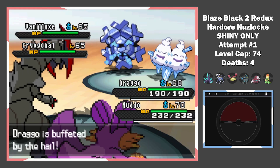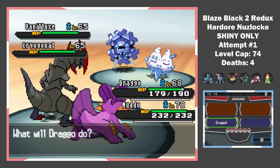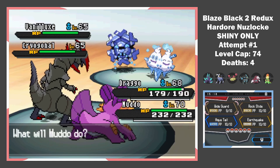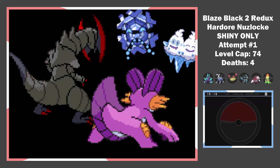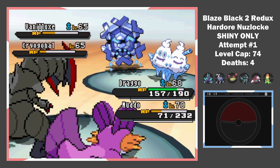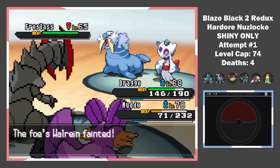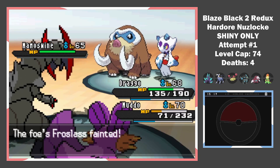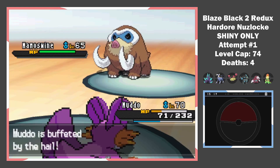It took me like a whole 3 hours to plan this fight. I went back to the Pokemon World Tournament and taught Wide Guard to Swampert. The plan was to sweep with Haxorus after a couple of Dragon Dances, but stuff never really goes as planned in a Nuzlocke. A Rock Slide takes out both Vanilluxe and Cryogonal, but on the next turn Froslass dodges it because of Snow Cloak. I hit it next turn but missed the Mamoswine, who also has the same ability. And there goes one of our best Pokemon.